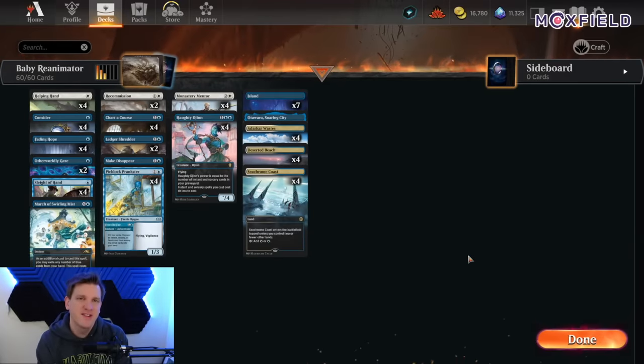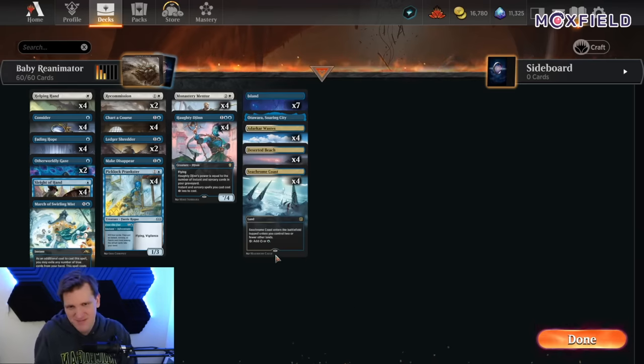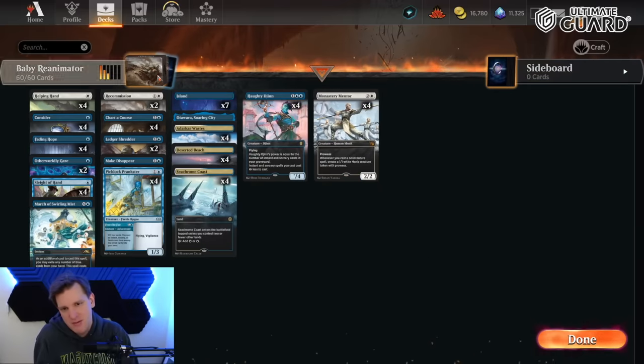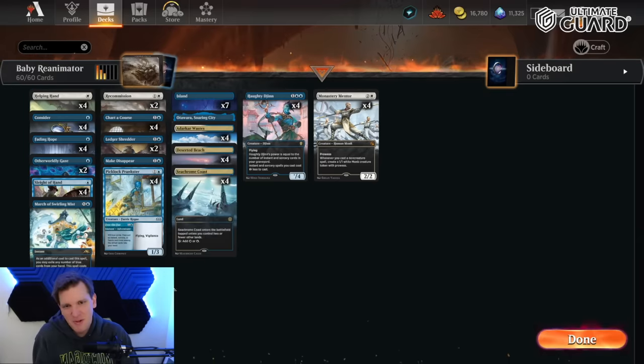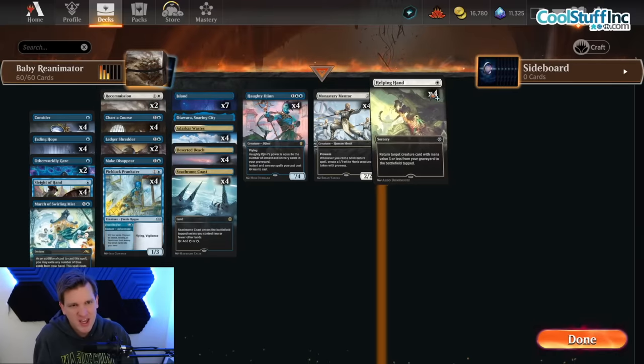Hello and welcome back to another day in the arena. It's me, CGB. Today in the arena, what we're calling Baby Reanimator — Blue-White Azorius Baby Reanimator — called so because this deck is similar to the Mono Blue Hottie Jin deck in how it tends to win games, but different in some very key ways.